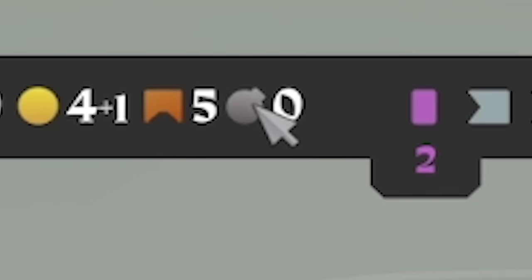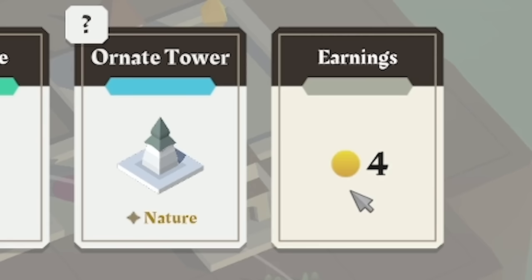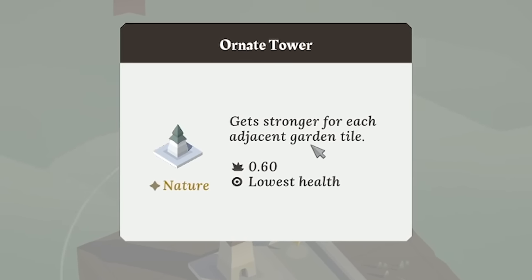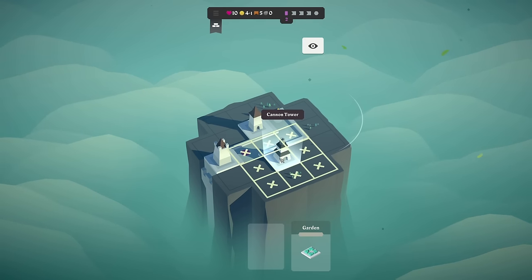You can see we currently don't have any of those, so that's very useful. That allows you to place buildings on top of other buildings — to demolish them, basically. We've got coins over there — we can get four of them — or in the middle, an Ornate Tower. Get stronger for each adjacent garden tile, so it's an attacking thing.